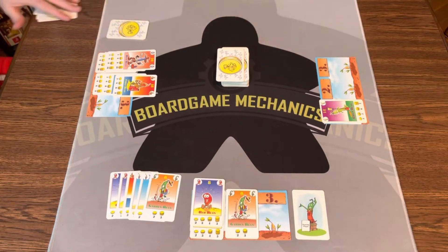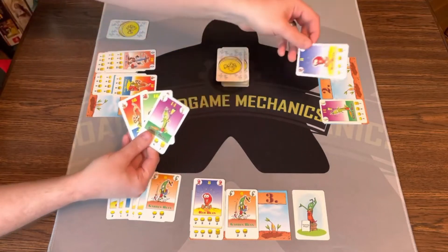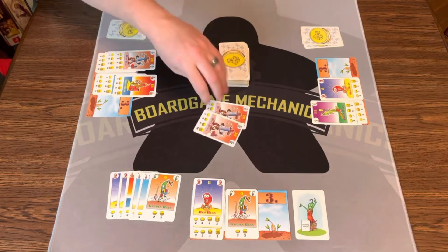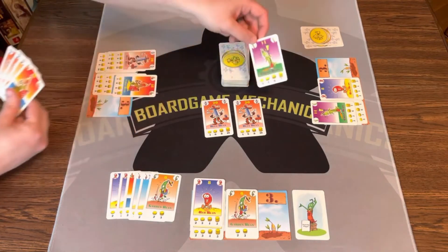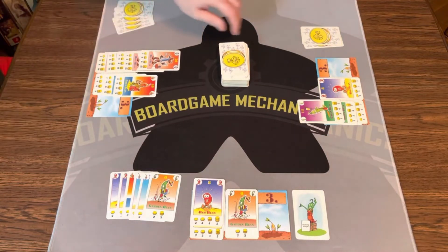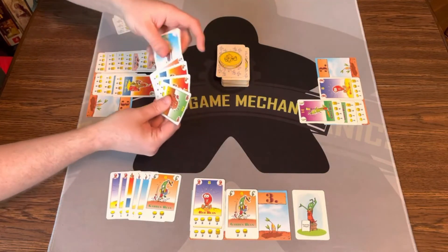Moving on to this player's turn — they have these cards left. They have to plant one, and they may plant another one — they'll go ahead and plant this green bean, which is good. Now they will flip two: two blue beans. This player really wants the blue beans and says they'll give them a green bean for both of those blue beans. They'll give them this green bean, plant it, then take both blue beans and put them in their field. Then this player will draw three cards — one, two, three.